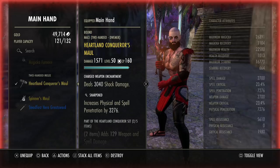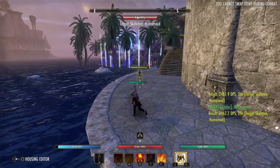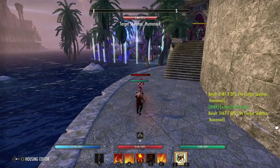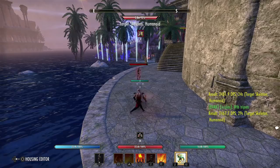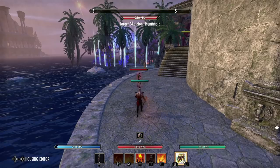Now let's swap to the staff. With the Stoon Sharpened staff equipped, we light attack for 2,057. So our light attack damage is 274 damage lower than the 2H. Then hitting Whip: 4,994 damage. That is a 360 damage difference on Whip with a 2H weapon versus a staff. The numbers don't lie.